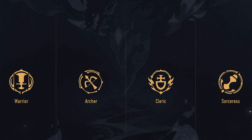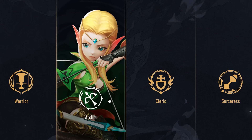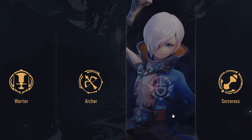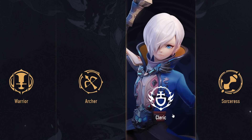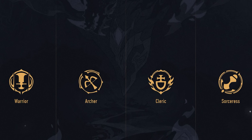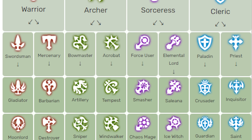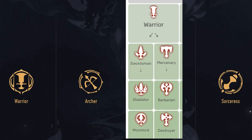We're going to be getting four classes from the start, and there will be more classes later on in the game. The four classes we're getting are Warrior, Archer, Cleric, and Sorceress — but don't let that fool you, because there are more than four classes. Every single class has a subclass, which then has another two subclasses, so there are a lot of classes to choose from.